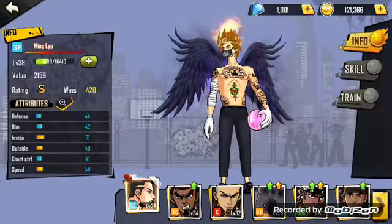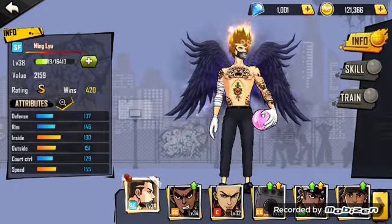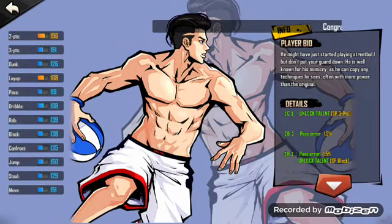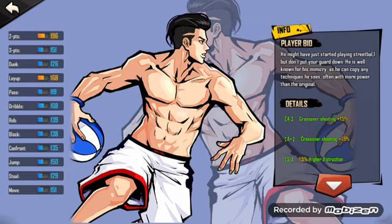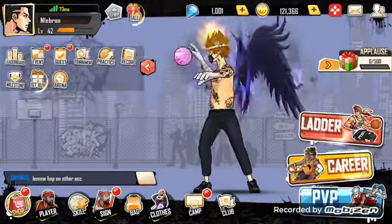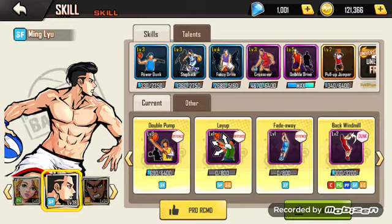The player I mainly use is my small forward — he's S level. His attributes are: 196 speed, 151 3-pointer, 126 dunk, 168 layup, 119 pass, 168 dribble, 139 rebound, 138 block, 135 contest, 150 jump, 120 steal, 151 move — and I have all the on-ball boosts. His badges are: Power Gun, Step Back, Fancy Drive, Crossover, Dribble Drive, and Pull Up Jumper.